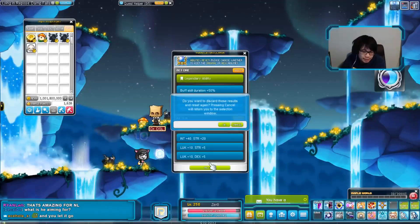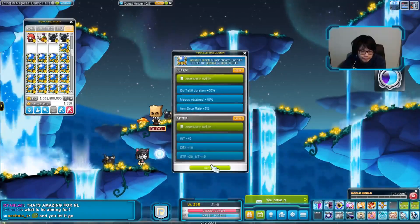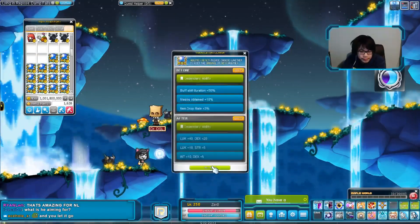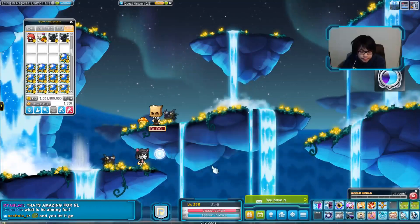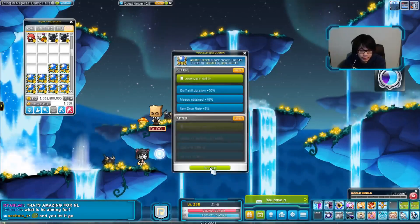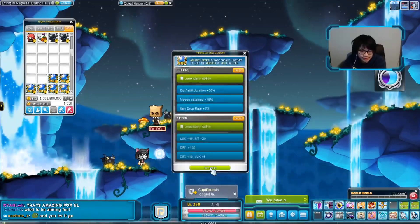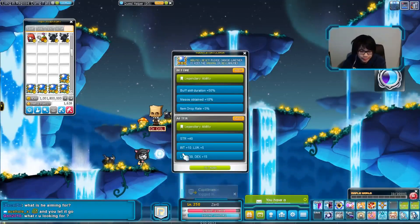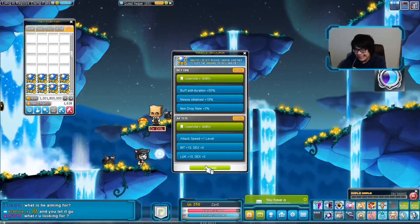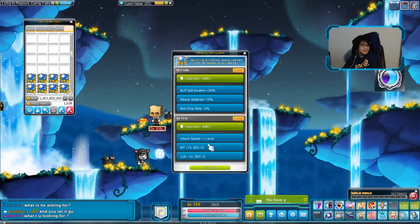I had that for a very long time. The reason buff duration is so good is because Luminous does not have any stance outside of equilibrium, and very rarely are you in equilibrium. Having 50% buff duration gives you 100% uptime on Mihail's Link Skill, which gives 100% stance — really nice. It also increases the duration of your natural equilibrium — the equilibrium you get by hitting things with light and dark skills. For a very long time I was pretty convinced 50% buff was the best first legendary line for Luminous.